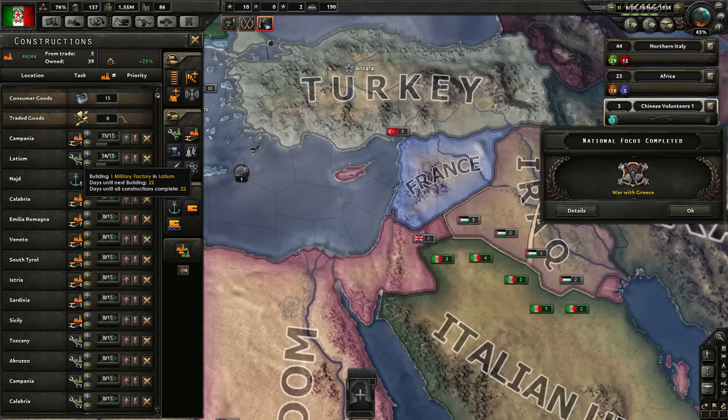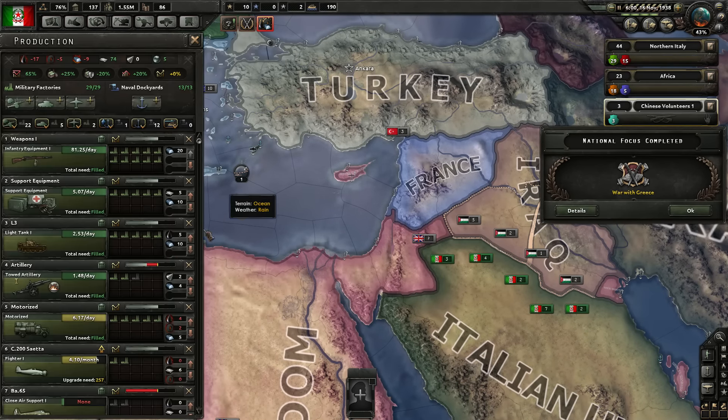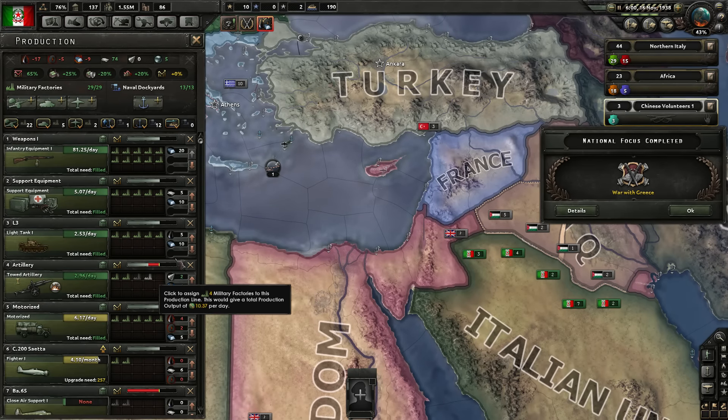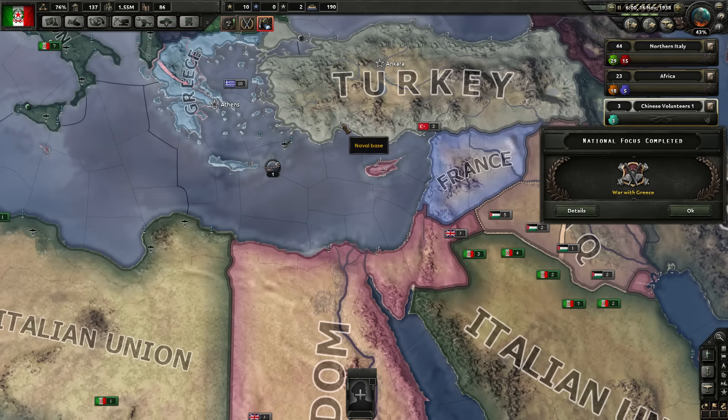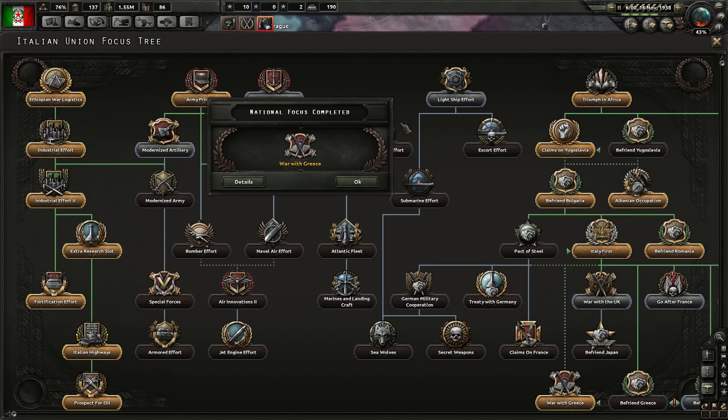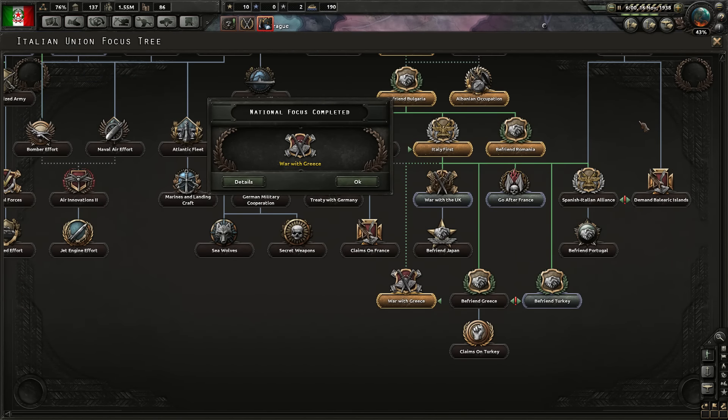We're going to have to work on more resources, which sucks, but we'll do it in time. We are working on military factories as well. We're working on towed artillery, which is very important for our infantry — we're going to want artillery with all of our infantry divisions.